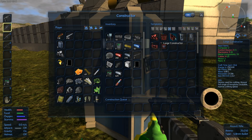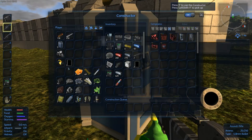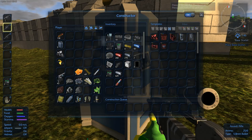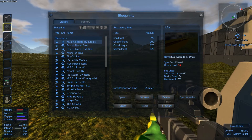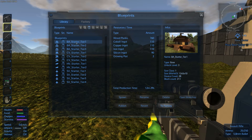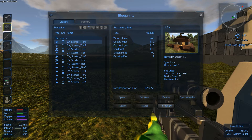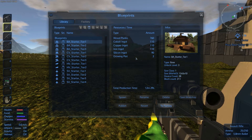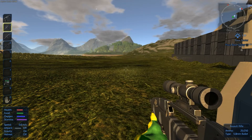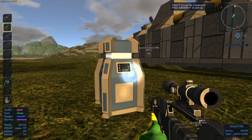You cannot make a food processor in the survival constructor — you can only make it in the large constructor, which is kind of unfortunate. If you really want to use this tier one base starter, you should go into creative mode, spawn in the design, remove those plots, and resave the design as your own base.